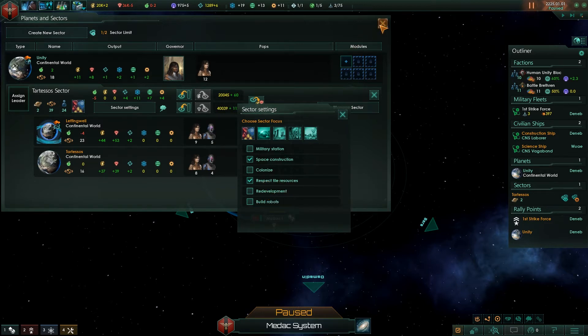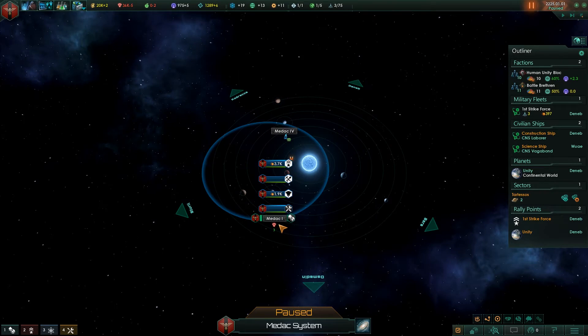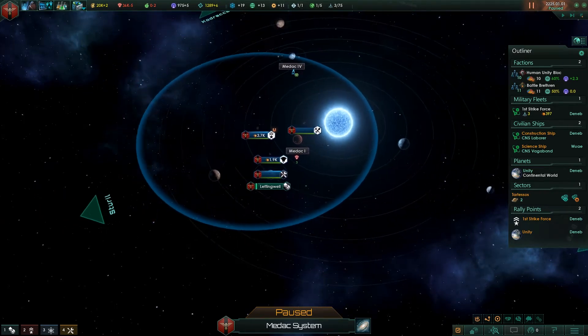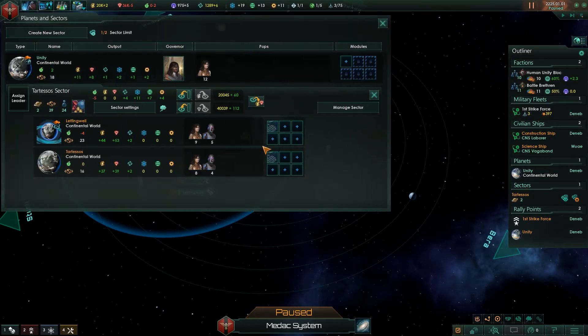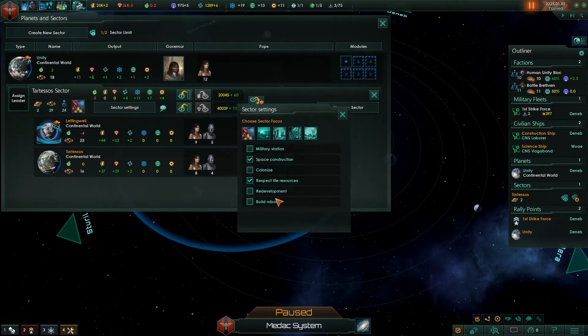Redevelopment I essentially keep off almost all the time. This is because a lot of times I will colonize a system and build some special buildings that I really want on that planet — say a Xeno zoo or a military academy — and I don't want the sector to come through, bulldoze that building, and get rid of it. So generally I leave redevelopment off.